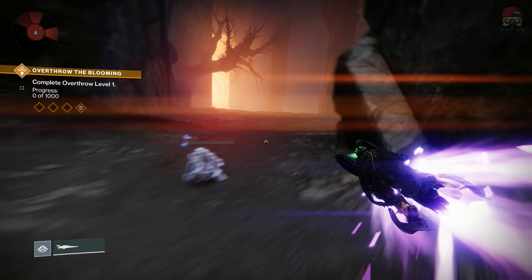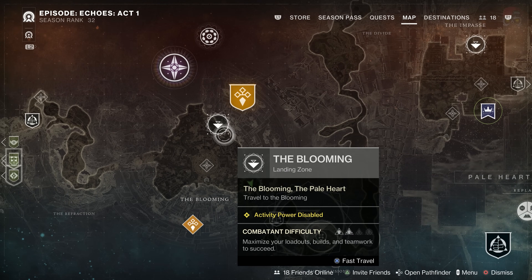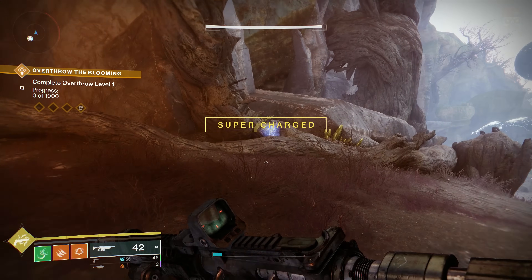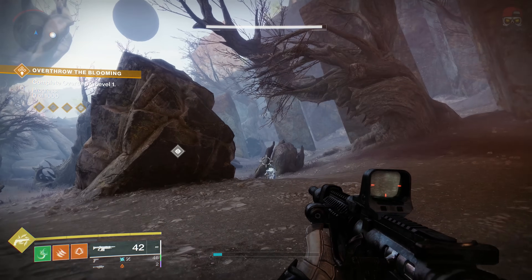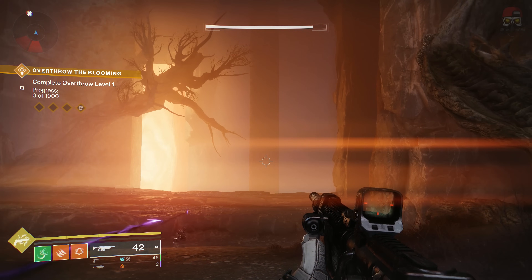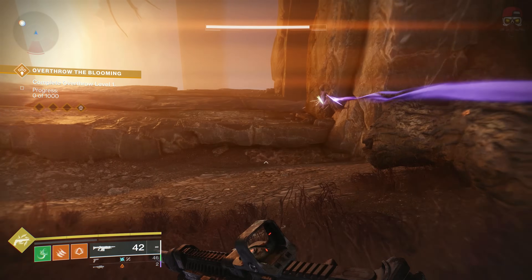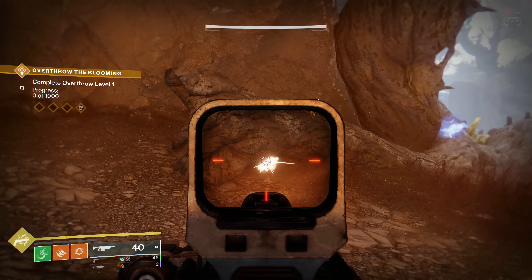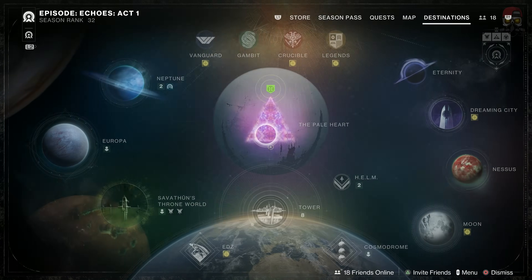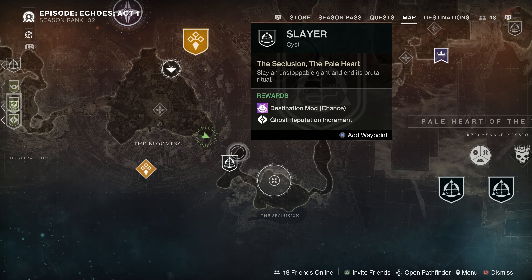For the Blooming, if you basically head left once you spawn in, you're going to be going directly south to the bottom right corner. We're going to go over to this log — it's in the dead area where the big open area is where we had to do something in the campaign. You're going to go here to activate the Searing Light cyst, and the bird will be on the left side of the tree trunk to activate the Slayer cyst.